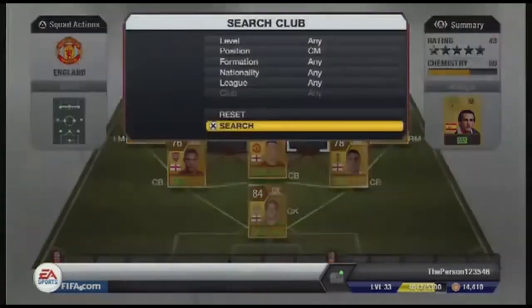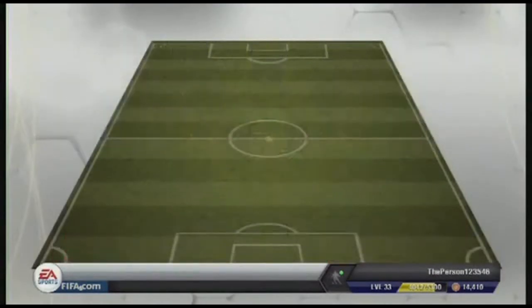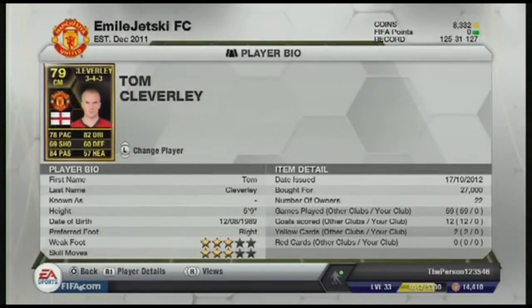In the first centre mid position we have in-form Cleverly. I haven't really used him but he is quite a good midfielder and all right defensively as well. He has three star skills and three star weak foot. He's about five foot nine and could cost you about 30k, with 78 pace.